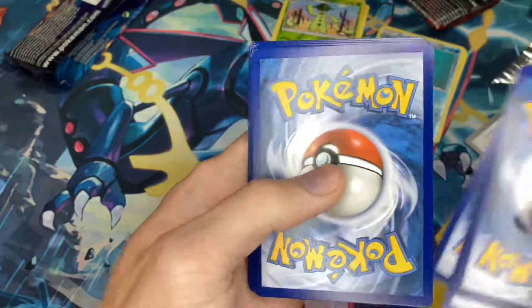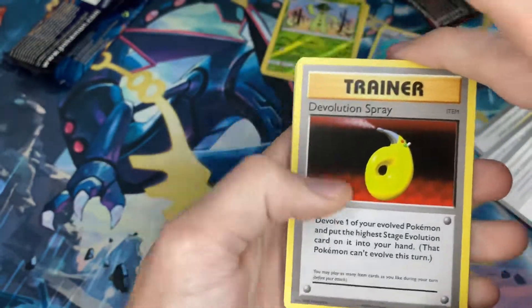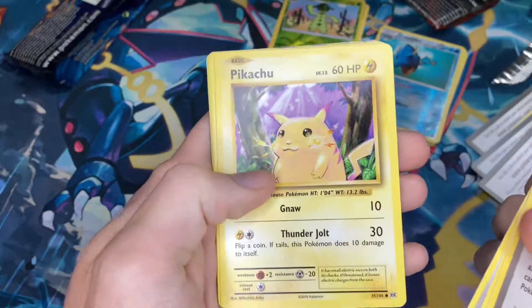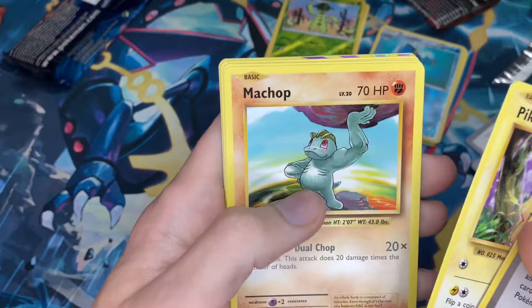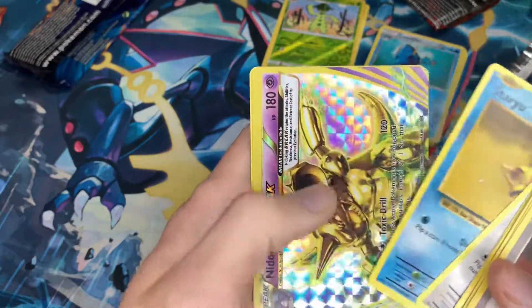Alright, three in the back — it's not looking like it, but we'll see. Evolution Spray. Pokedex. Porygon. We got Pikachu. Oh, looks like we got something. Weedle. I know what it is. Doduo. Staryu.